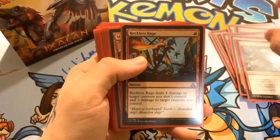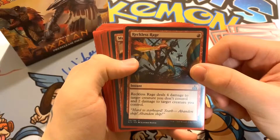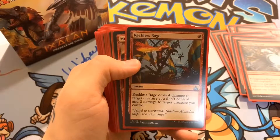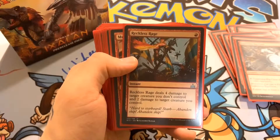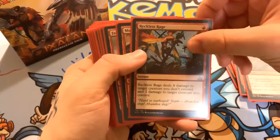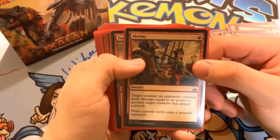We have Reckless Rage — one red mana, an instant. It deals four damage to target creature you don't control and two damage to target creature you do control. Of course there's that backlash of two damage, but if you have a 4/4 or larger creature, taking two damage is not really that bad if you can knock out a big creature with a strong ability. We have Mutiny — one red mana, a sorcery. Target creature an opponent controls deals damage equal to its power to another target creature that player controls.